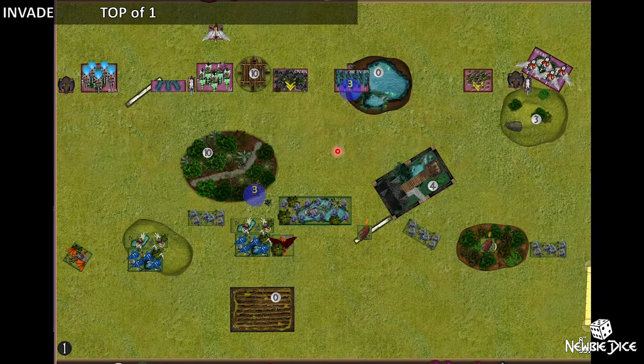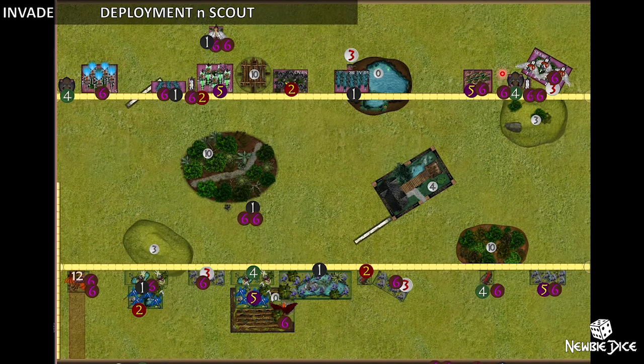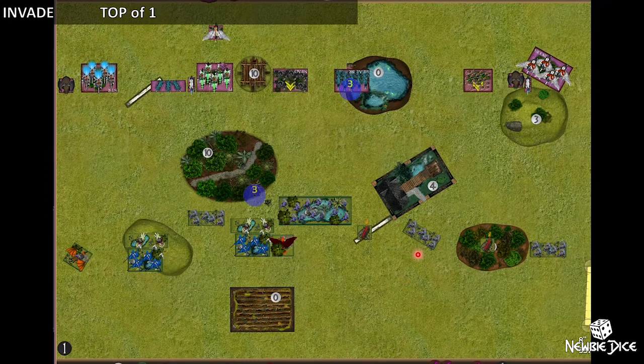He won the initiative roll and chose to go first because it's Invade. He immediately took advantage of the forest, pushing his things up near it so I can't charge him, and the moment I move into the forest, he would be able to charge out. The Ancients were deployed diagonally, and once he saw my deployment numbers — drops 9, 10, 11, 12 — he marched forward to assist the right side. Only the last drop, the Pegasus, was back.